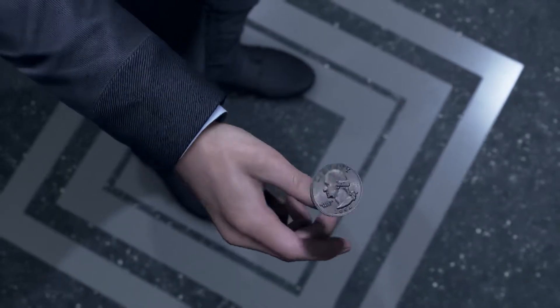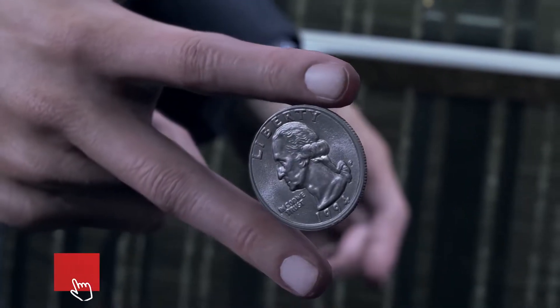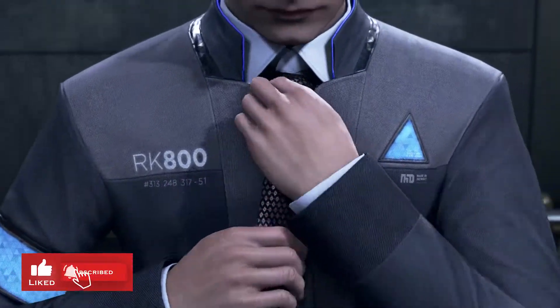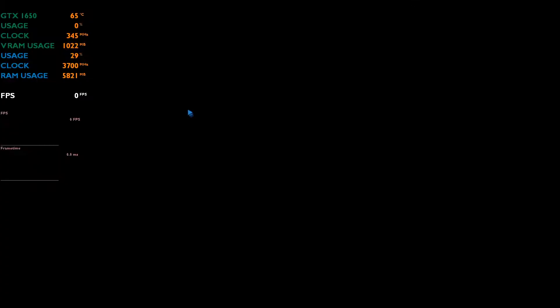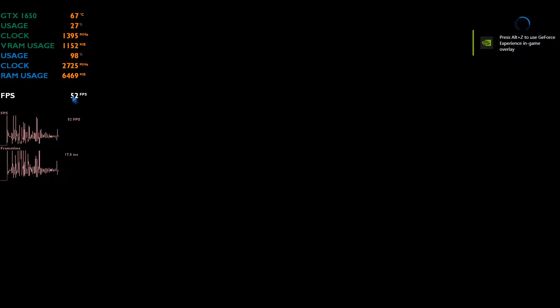Hey guys, hope you all are doing well. I am back with a GTX 1650 benchmark video. In this video I will show you the benchmark of Detroit Become Human on an Acer Nitro 5. If you do end up enjoying this video, please like and subscribe. Without further ado, let's dive in. By default the game will cap FPS to 30, and there is an option to change it to 60.